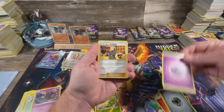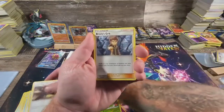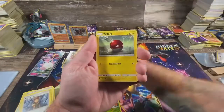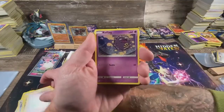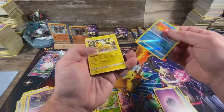Energy, Lt. Surge's Strategy, Koga's Trap, Brock's Grit, Slowpoke, Voltorb, Voltorb, Pikachu, Ekans, Koffing reverse, Slowpoke, and Gengar.